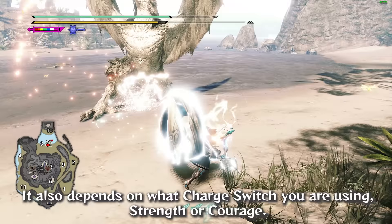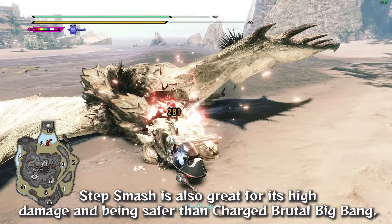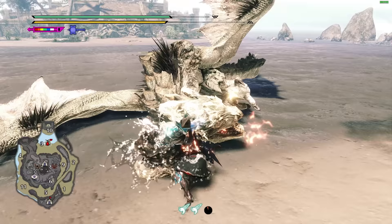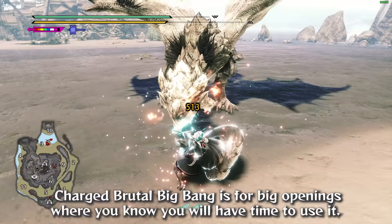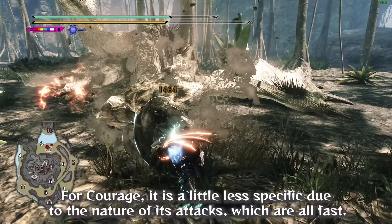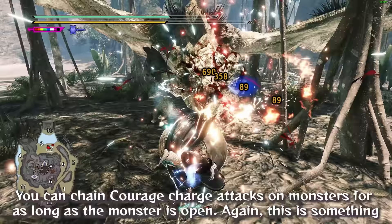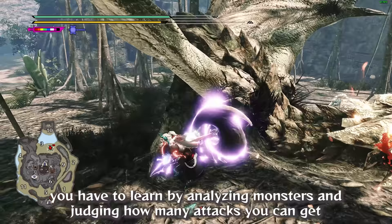Which moves you should use when the monster is open depends on how long the pause is, and also on which charge switch you are using — Strength or Courage. For Strength, level 2 uppercuts are usually the safest attacks to use and build up KO fast. Step Smash is also great for its high damage while being safer than Charged Brutal Big Bang, which is reserved for big openings where you know you have time. For Courage, you can chain Courage charge attacks on monsters for as long as the monster is open — this is something you have to learn by analyzing each monster.